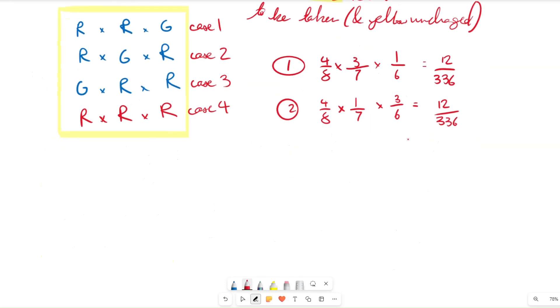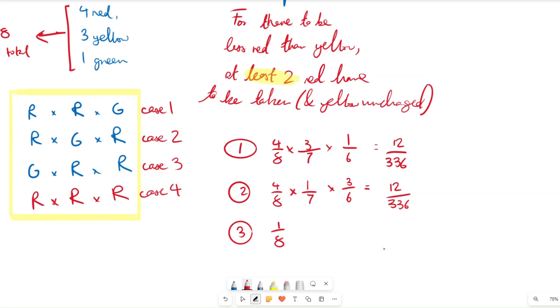Case 3 is going to be exactly the same result — we're still just multiplying the same numbers together, though the denominators and numerators have shuffled around. Taking a green counter at the beginning is 1/8, since we have eight total and one green counter. Then a red counter — four red counters remain, seven total — so 4/7. The total reduces to six and red counters decrease by one, giving 3/6. That's 12/336 again.